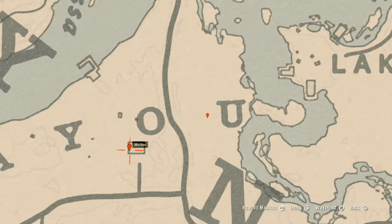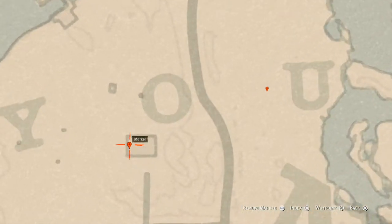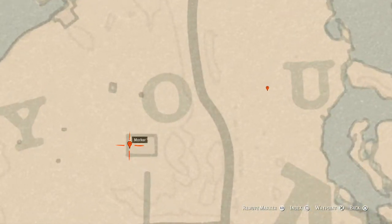Go inside this house to our next marker. Right by the chimney you will find a Durant pearl bracelet — it's inside the chimney. Position yourself in front of the chimney and you should have a prompt to search the chimney.